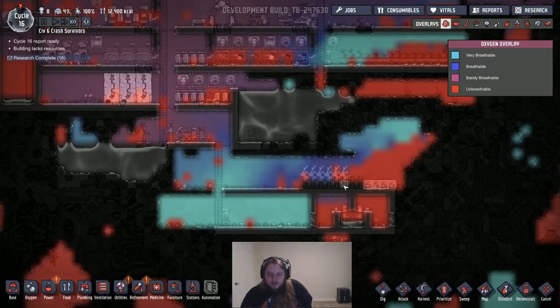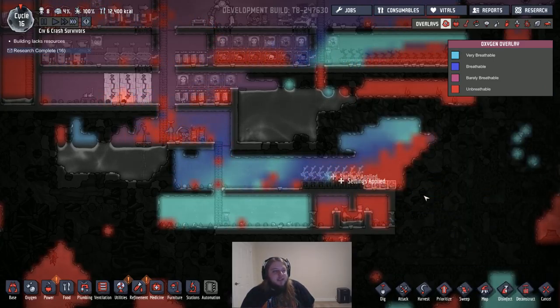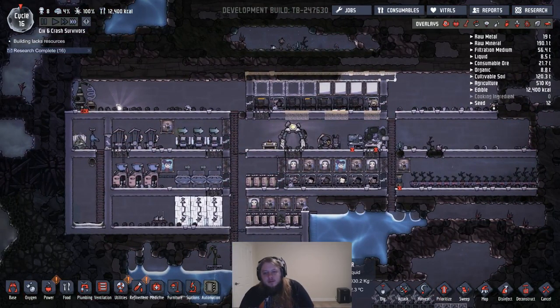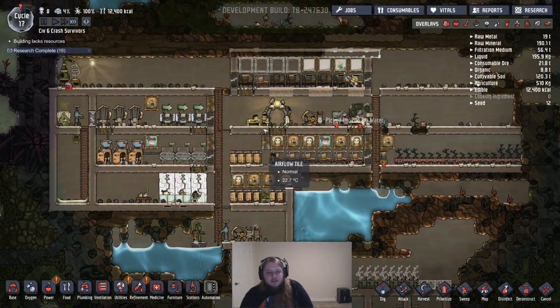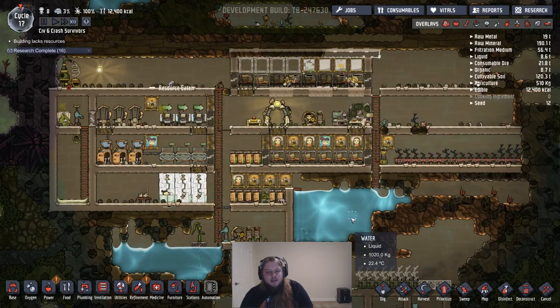I accidentally minimized the game — I'm back. Copy settings here. Our farm stuff is going, food is all right. Why is this not storing anything? Just store everything in here that you can.